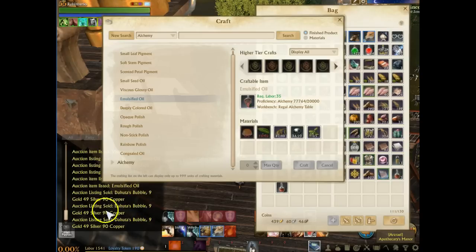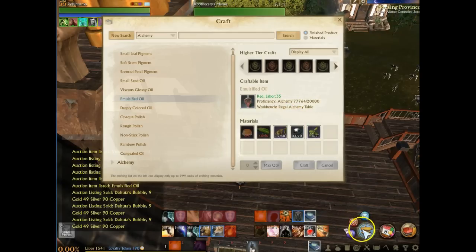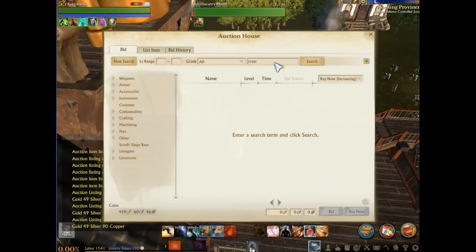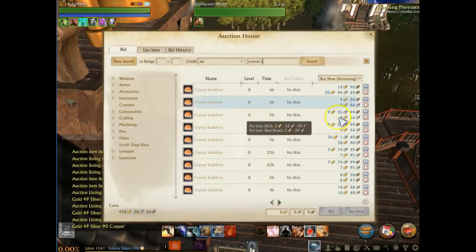The potions didn't sell, but the bubble potions actually sold right there — that gives us an indication of what it looks like when things update. If you have sound on, you'll actually hear a pop in your earphones or headphones, and that will signify that something sold. Those guys sold — we can collect the money and go ahead and relist more potions. The crystal stabilizers are approximately 3 gold — we'll price everything out. At 2.32 gold each, for three of them that only comes up to around 7 gold, which is a really cheap price.